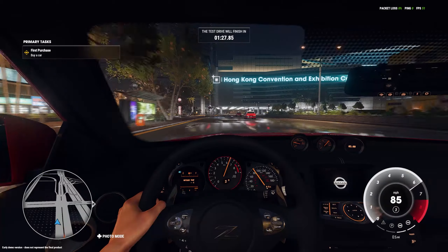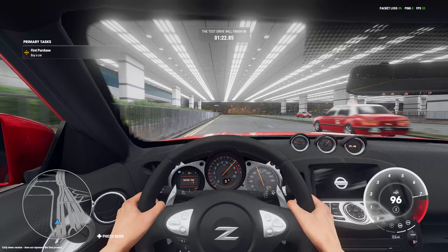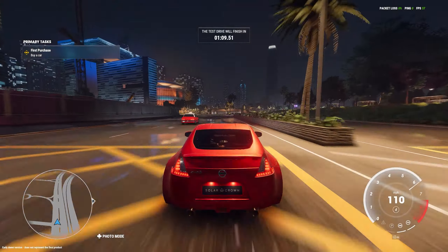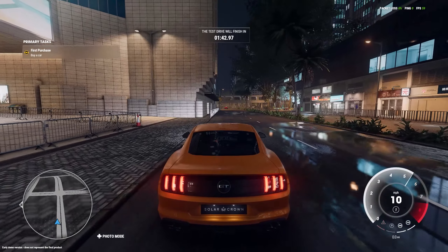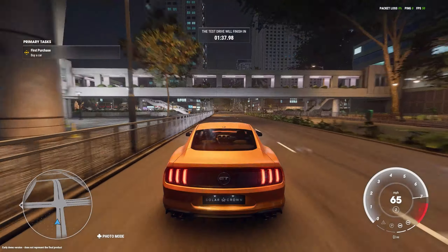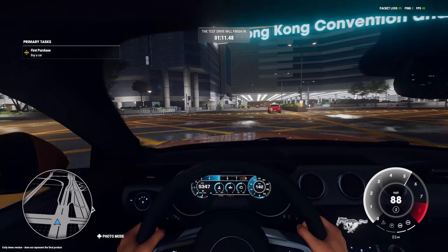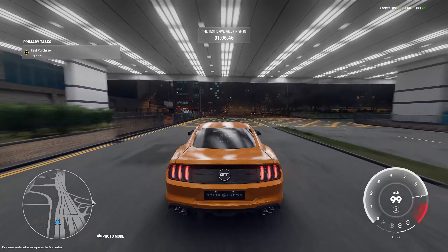Let's jump into the next one — the 370Z. Let's go red. There's our first error: I can't actually see the interior. The 370Z is sounding good. Every car apparently takes around four months to model and get right in the game to match what the manufacturers want — you can kind of tell from the interior and exterior. I'm probably going to go with the 370Z over the Alpine or the Mustang, but we'll definitely check out the Mustang.